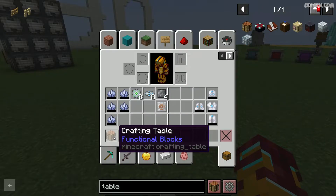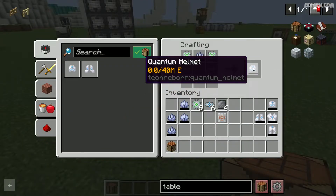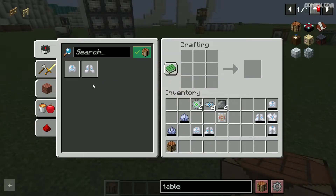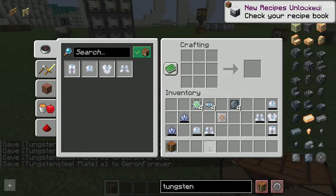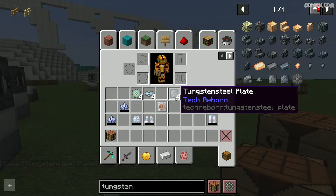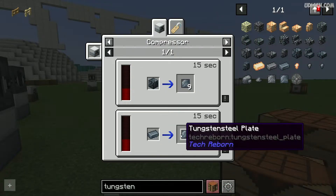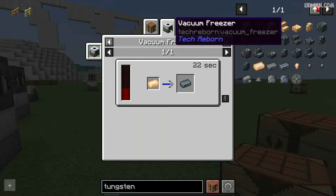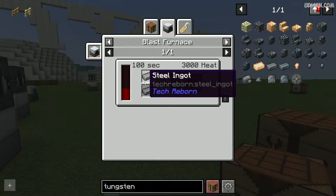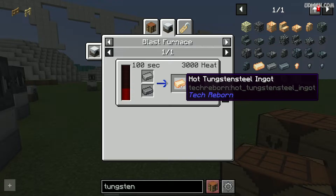After that, prepare your crafting table. Now time to craft the helmet, then the boots. My mistake — you don't use a tungsten plate, but tungsten steel plate. It is a different thing. You make this plate from tungsten steel ingot, which you make from a hot tungsten ingot, which you make from steel and tungsten in the blast furnace. So it is a long story.